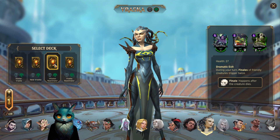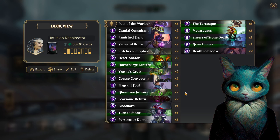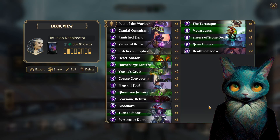This is a deck I've done a video for before. I've made a couple of changes — I took out one of the Megasauruses and put in a Sisters of Stone Death. They're the same cost, she has decently high power, trample, and she turns things into statues. We threw a Tarrasca in here because it's black and green, and Vraska is black and green. Grim Echoes is also in here.